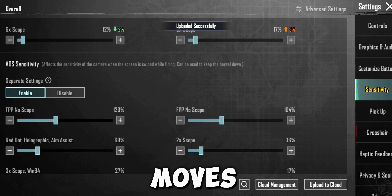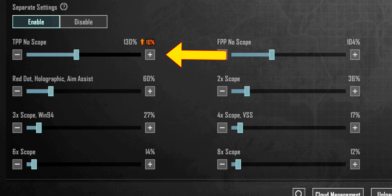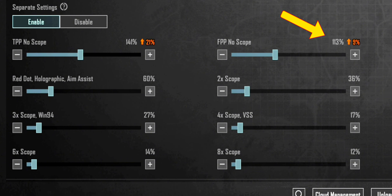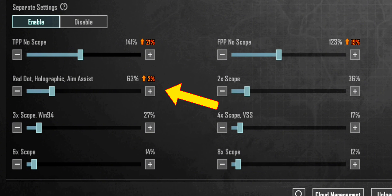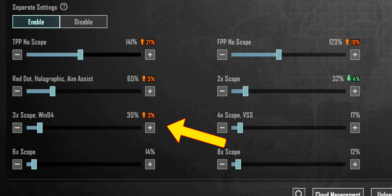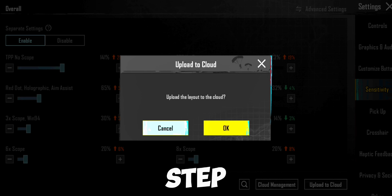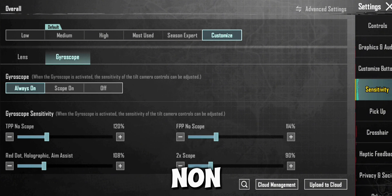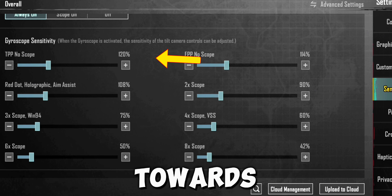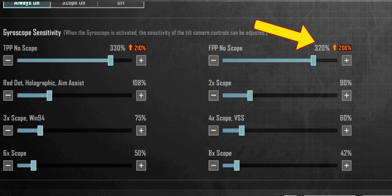Save it, and move towards ADS sensitivity — it's important. Your first step is done. You can use this sensitivity for non-gyro players as well. Now move towards gyroscope sensitivity.